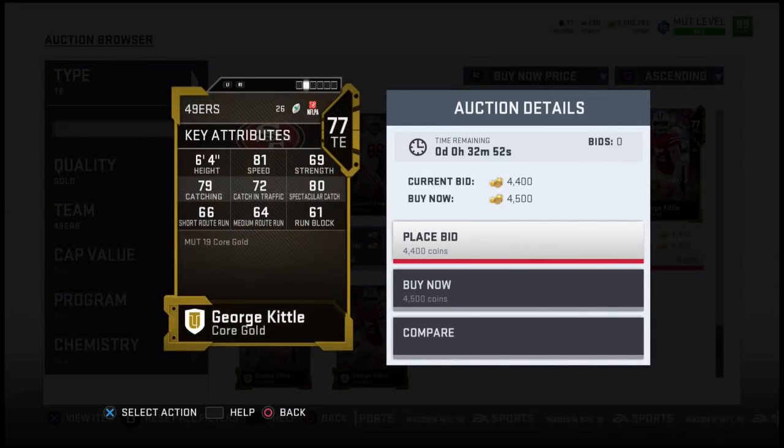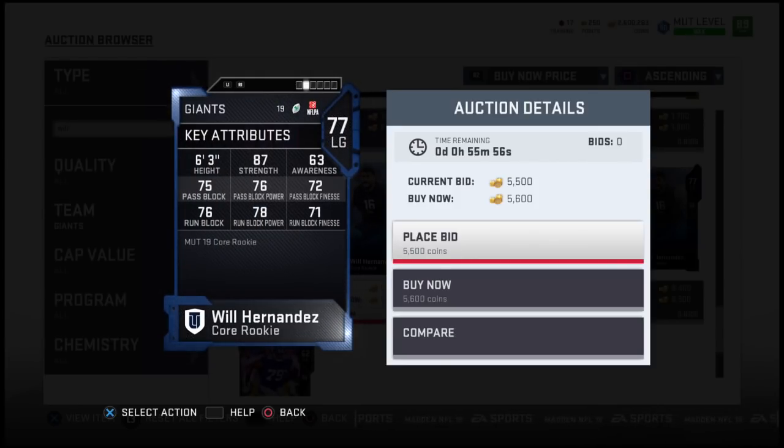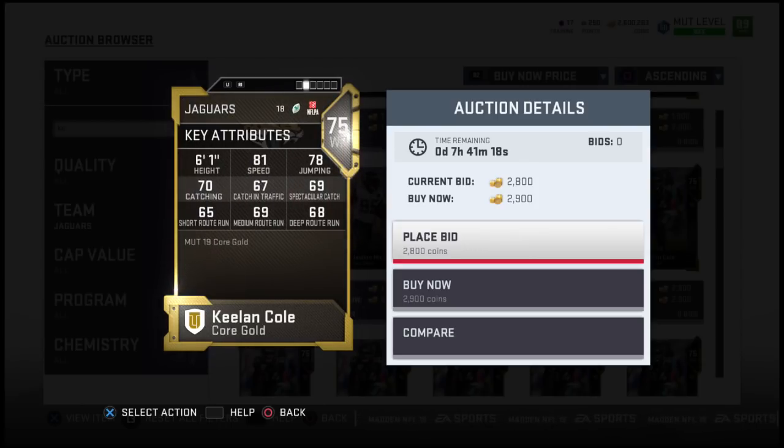George Kittle of the San Francisco 49ers — another tight end that I think is on the rise for sure. Had a really good year last year and he's only going to get better. For the New York Giants, an offensive lineman here — Will Hernandez. A lot of people thought that he might be the best guard in the draft, but obviously Quinton Nelson of the Colts pretty much shut the door on that. Will Hernandez is definitely a good player. Keelan Cole — on a team that does not have receivers at all, Keelan Cole is definitely a standout and I think he has potential to be a rising star in the NFL.